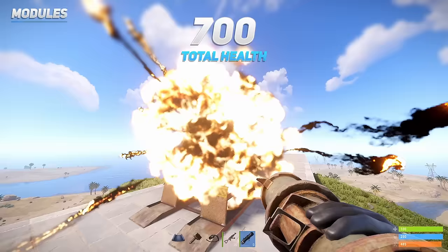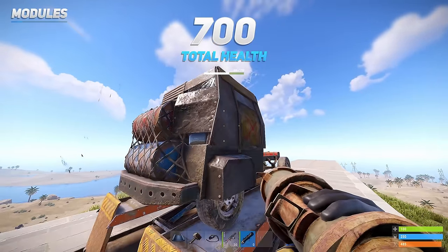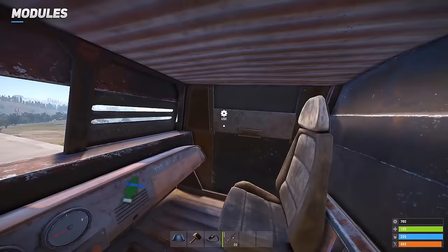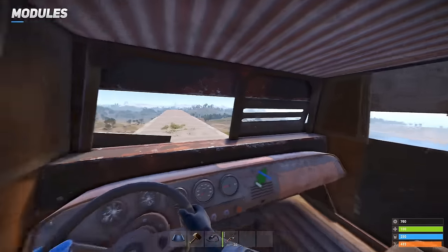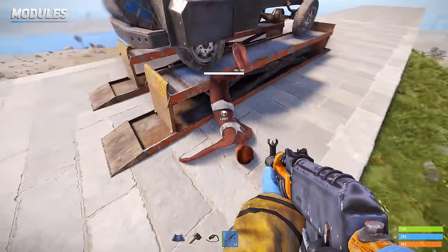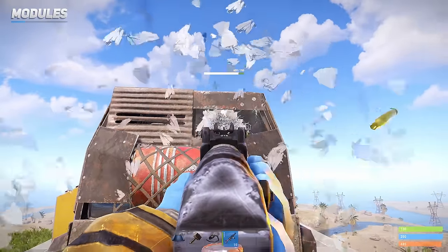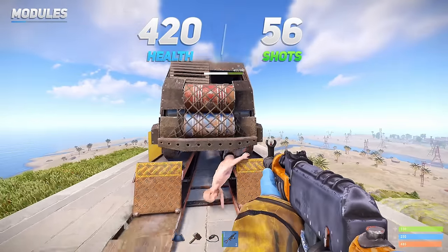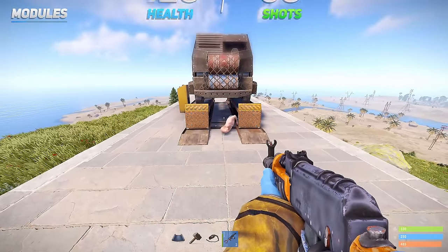With 700 HP, the armoured cockpit is approximately twice the durability of other cabins. The module is interactive, allowing occupants to turn their heads while seated to open or close the side slots. However, if they're down, occupants are vulnerable to being shot out. It also features bulletproof glass at the front that breaks when the module's health reaches 420 HP, or after being shot with an AK 56 times.